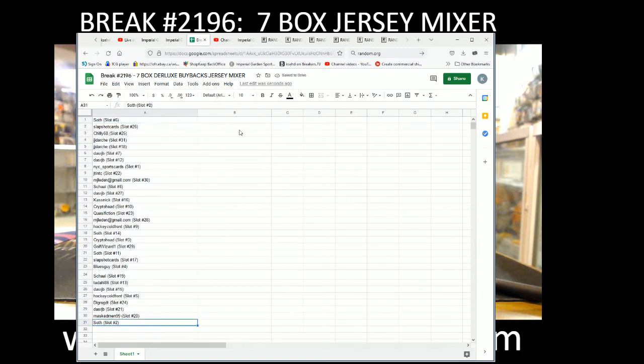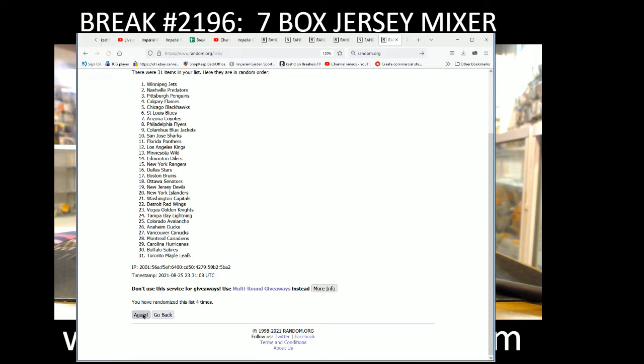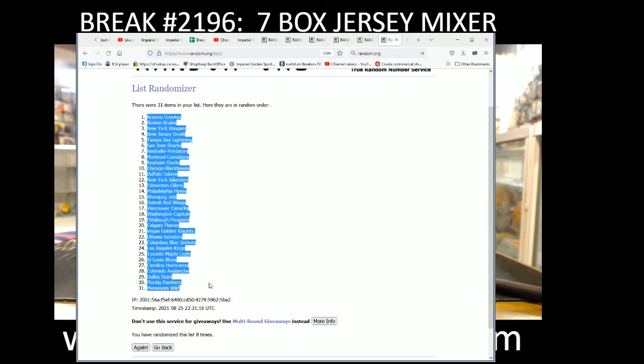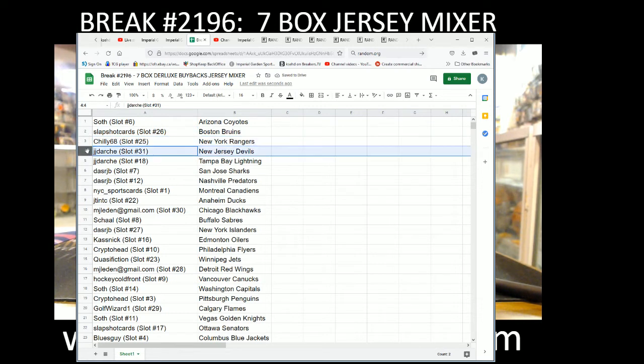Random list eight times: Sooth with the coyotes, slap shot with the Bruins, chili with the Rangers, JJ with the Devils and Lightning, Das RJB with the Sharks and Preds, YC with the Canadiens, J10 with the Ducks, MJ with the Blackhawks, Shawl with the Sabres, Das RJB with the Islanders, Kaznick with the Oil, Krypto Head with the Flyers, Quasi Fiction with the Jets, MJ with the Red Wings, Hockey Cold Front with the Canucks, Sooth with the Caps.